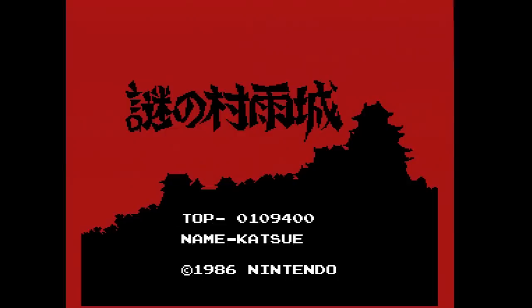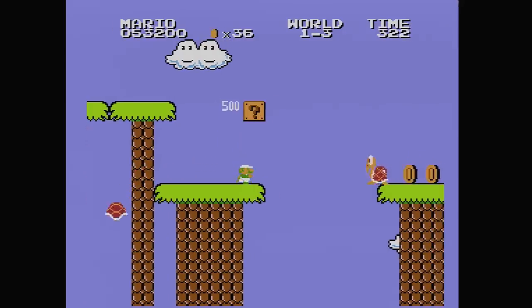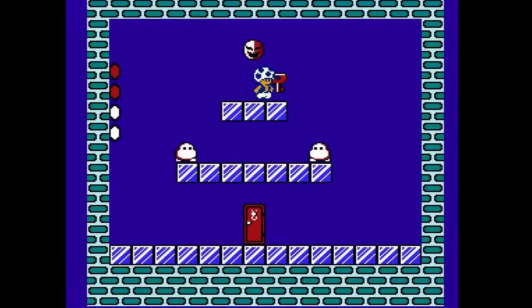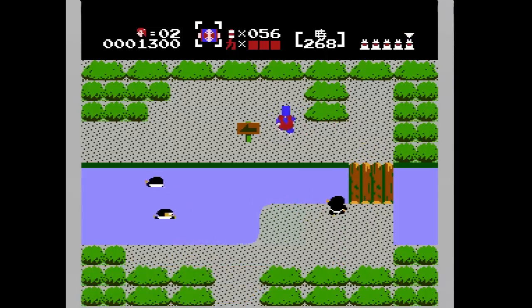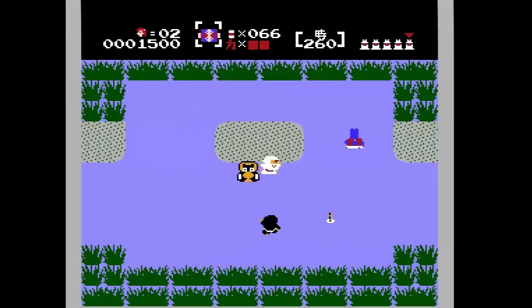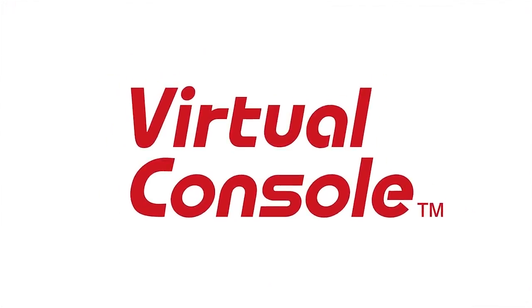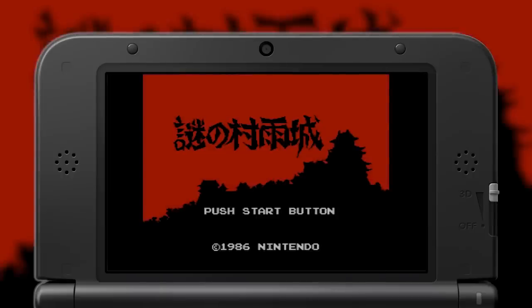Enough ink has been spilled on Mario 2 over the years that I don't need to relitigate it here, especially with a retrospective on the American Super Mario Bros. 2 due for the somewhat near future on NES Works. On the other hand, Nazo no Murasamejo — or The Mystery of Murasame Castle — doesn't have nearly so much visibility, especially in the US and Europe. Murasamejo didn't launch a series or even see spiritual successors from Nintendo, and the game never made its way outside of Japan until it hit Virtual Console as an import — not a Wii Virtual Console import back in 2007 or 2008, but 3DS Virtual Console in 2014.